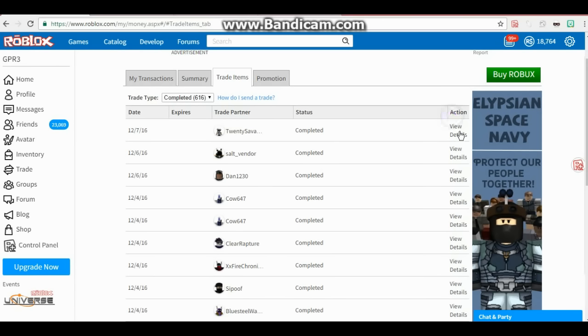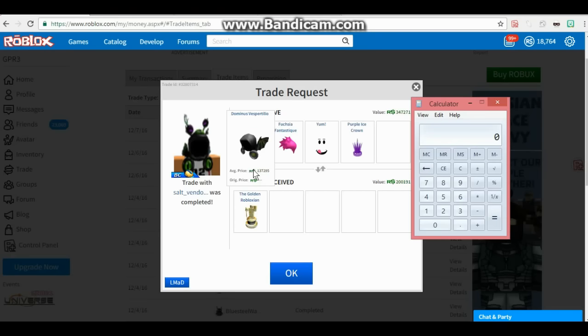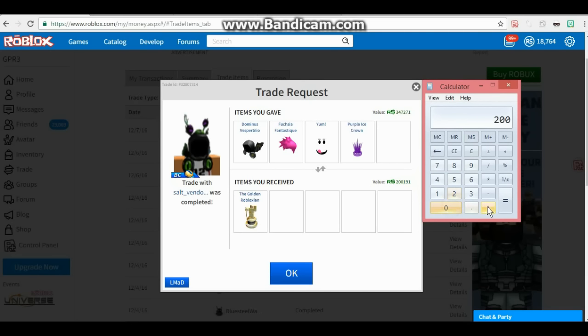900 minus 870 equals a 30,000 Robux win on this trade. Now I know I tell everyone to stay away from low demand items, but I got the Golden Roblox box which is worth 500,000. I traded Vespe, which is 200, plus Fantastic Fuchsia plus yum which is 90, plus 35 - 485 for 500. 500 minus 485 equals 15, so that's a 15,000 win. 30 plus 15 is a 45,000 Robux increase on two trades.